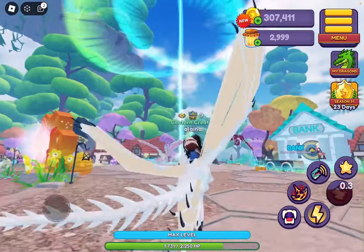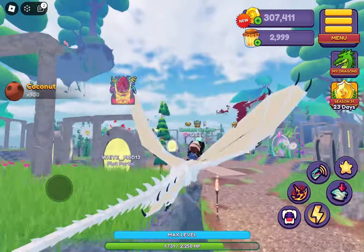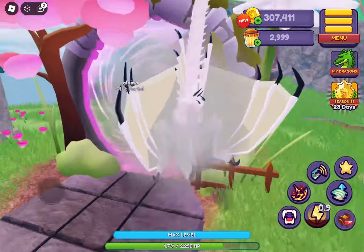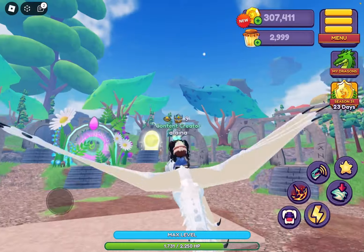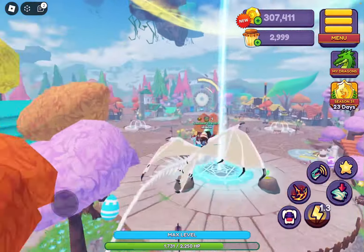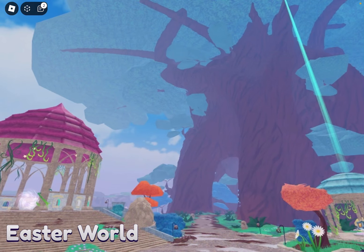Okay guys, so first things first, I obviously have to go grab my coconuts and I need to go hatch my eggs. I was in a server — I usually try right before I go to bed to get my last batch of eggs. I forgot to put them in my incubator, but we have some in the easter world, and that's where we're going for the tutorial, so it all works out.